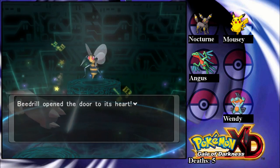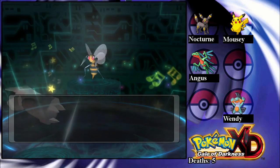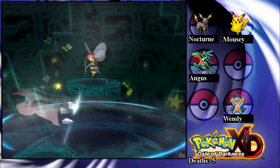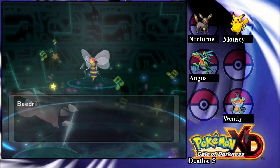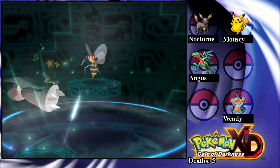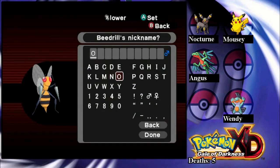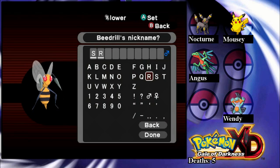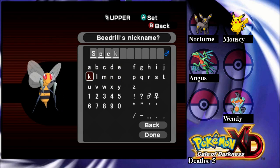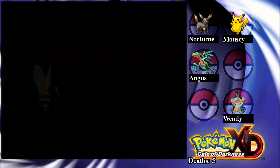We'll look at the team in a sec, but I'm going to mess with the Purify Chamber. We should be able to put two things on the purify. Biedril's dead, but the only reason I'm purifying it is because I need to use it for the Purify Chamber. I'll name it Spear, because I think it's a cool name for Biedril. Plus, it's actually Biedril's Japanese name, which is hilarious — it's just Spear.